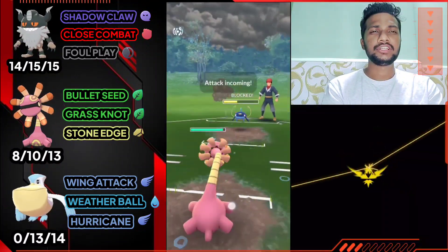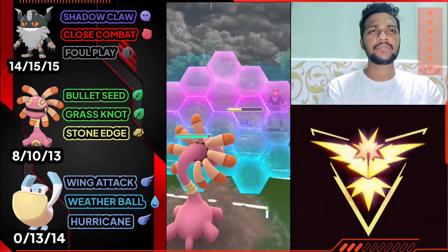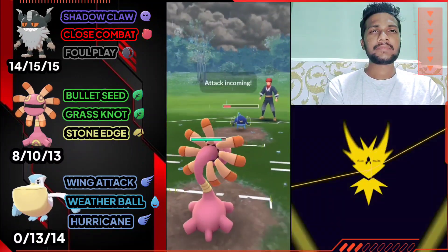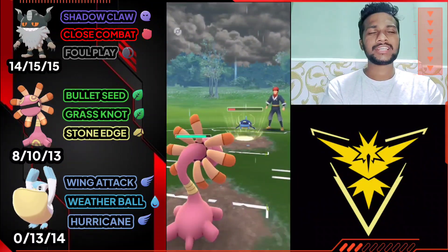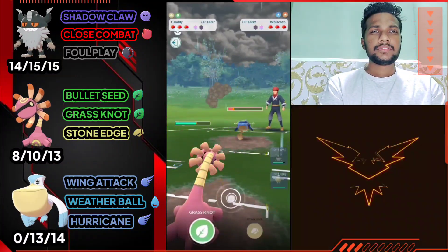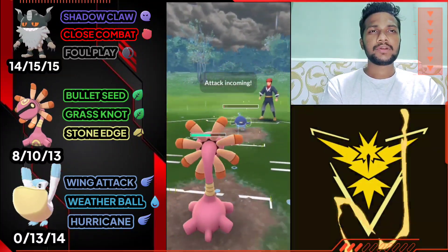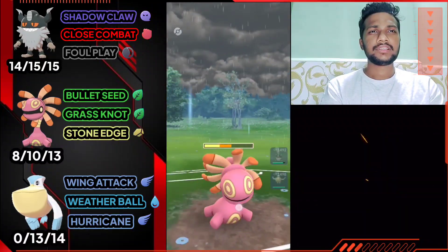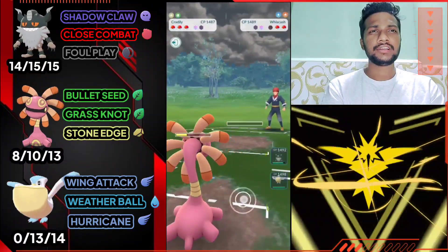Opponent just used a shield — I think it's Blizzard, so I'm gonna use my shield. It's Mud Bomb. This time I'm not gonna use my shield, I'm gonna farm down Wishcash's whole health with Bullet Seed. He got the Mud Bomb again but it's not very effective against Cradily, so let it go. Not gonna use shield here, let's see what he has.